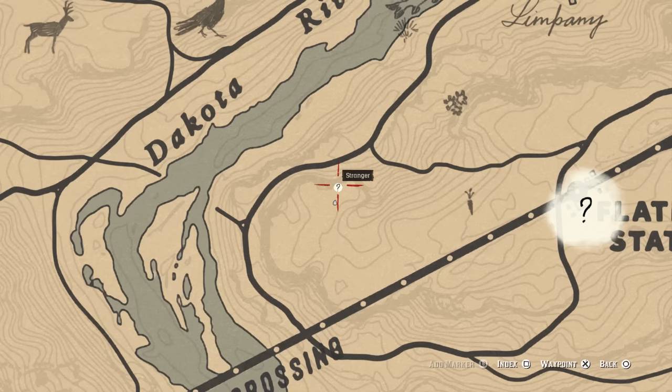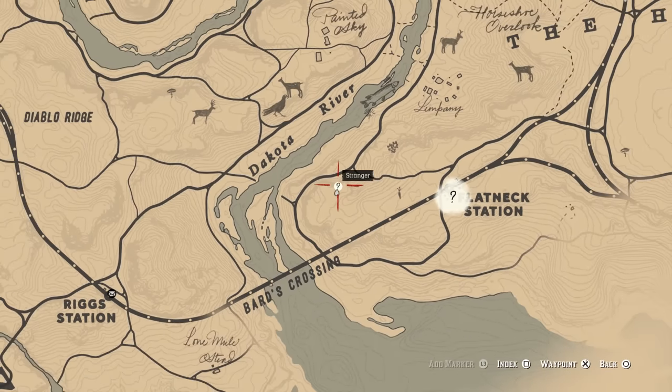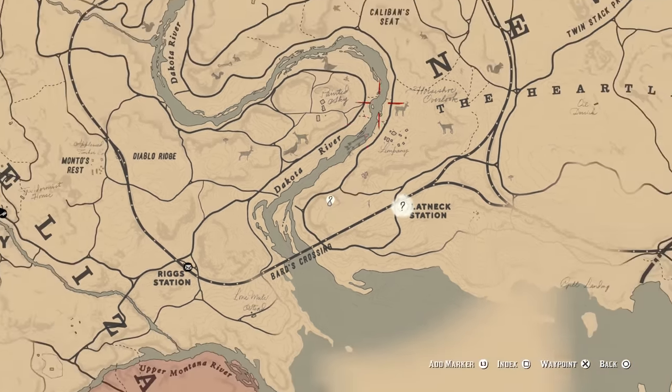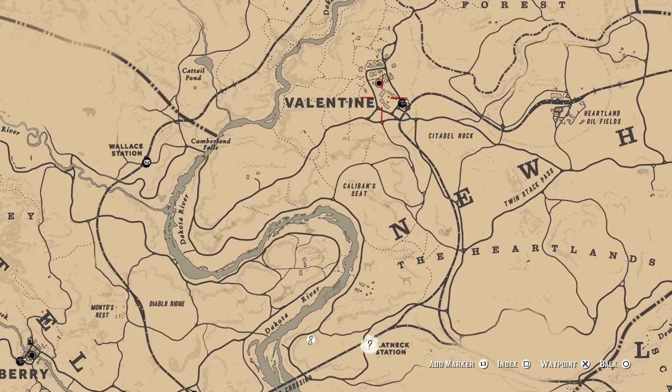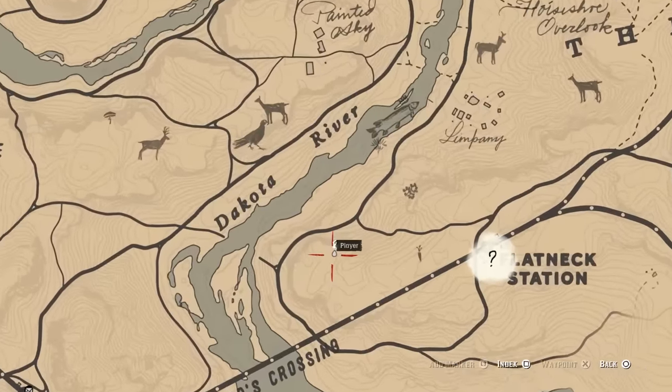You'll find the map from this stranger right here. You can either buy it or you can just steal it from him, your call. It's near Flatneck Station across the river from Rig Station. Here's Valentine — head on south, southwest a bit. You'll find him up on this hill.